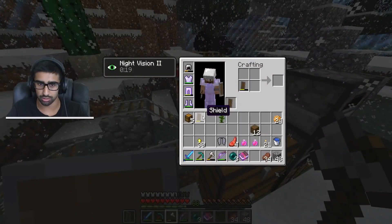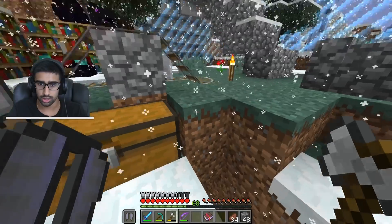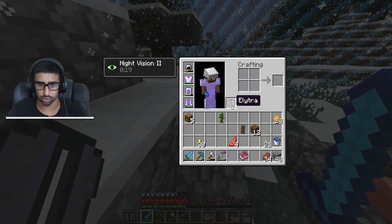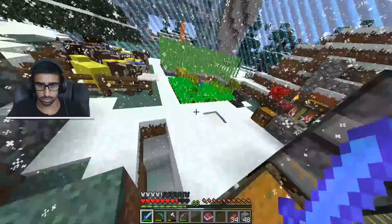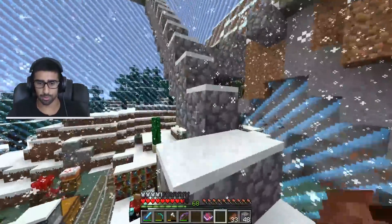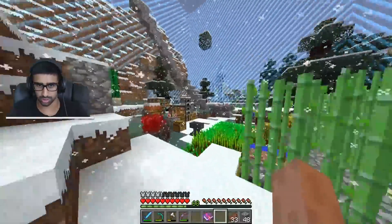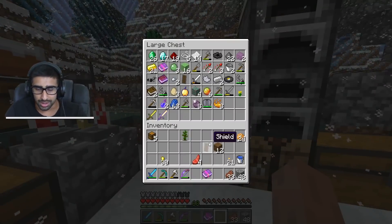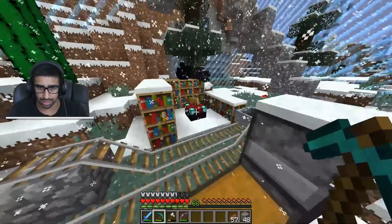We've got an elytra — I totally breezed over that! This thing lets you fly, but you have to put it on instead of your chest plate. It's been a while guys, it's been a while. Did a little fly around, but obviously I'm gonna need a protected chest plate. If I had anywhere to travel it would be useful, but in its current state, not that useful.